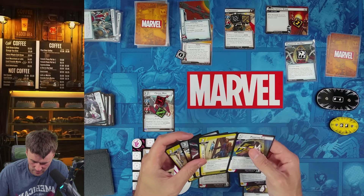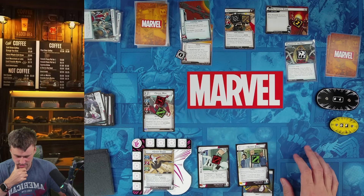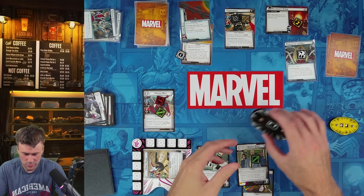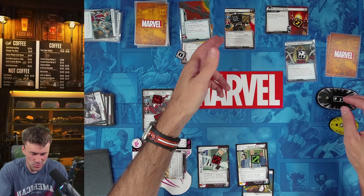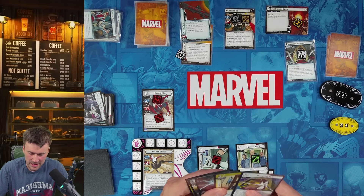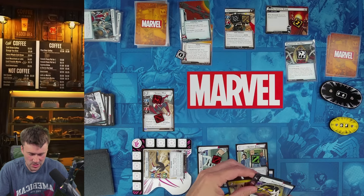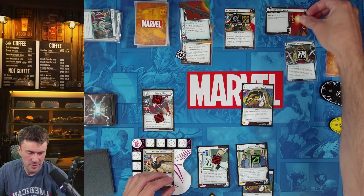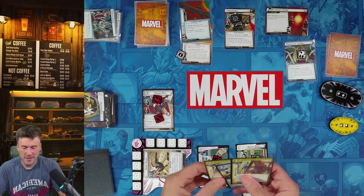Time to finish it. We deal two damage, bringing Crossbones to two life. Peter Parker deals two more damage, knocking him out. We ready up and then discard Phantom Flip to ready up again, clear threat, and deal two more damage on top of that — defeating Crossbones easily.